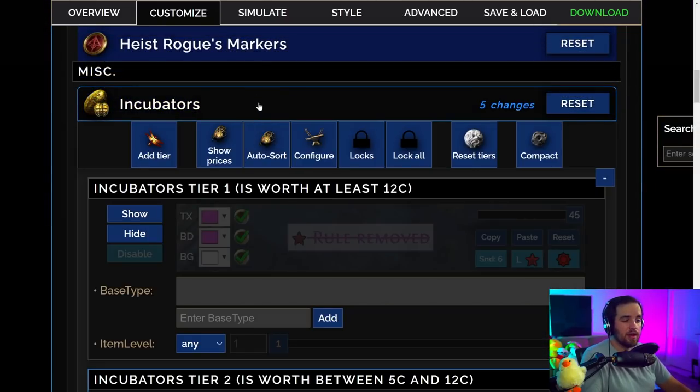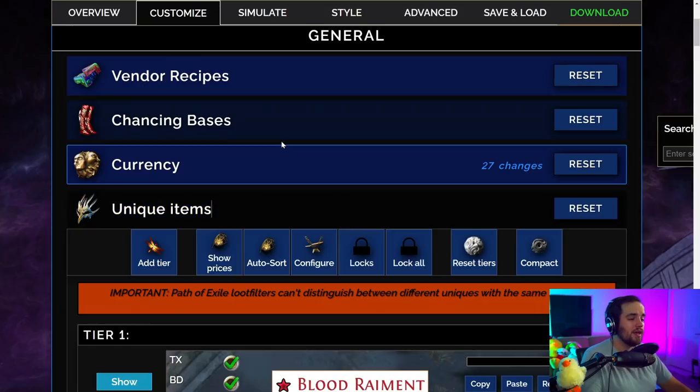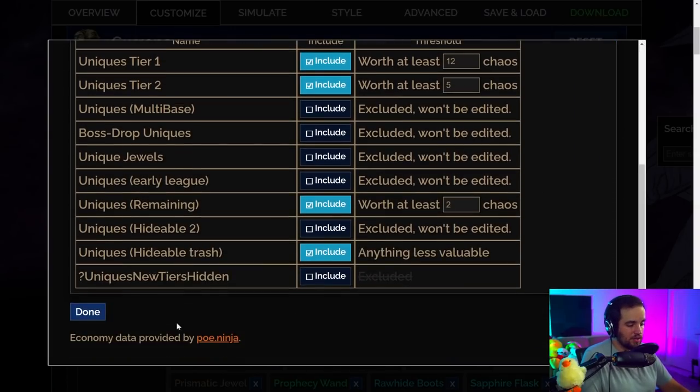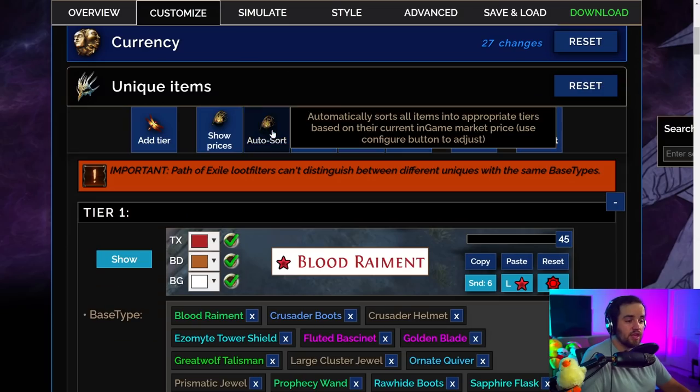There is one specific auto sort I'd recommend you look more closely at, and that's unique items. For unique items you've got two choices under configuration: highest price or lowest price. The tooltip notes that lowest price means valuable uniques might have a low highlight, while highest price means worthless uniques might have a good highlight. I personally prefer basing it on lowest price — what this does is ensure that if a unique drops on a base like a leather belt, all leather belts will show up as highlighted just in case they are something good. I do based off of lowest price, and then you hit auto sort to move items to only really show you what's actually worth money.